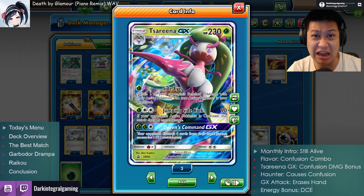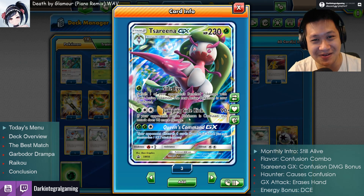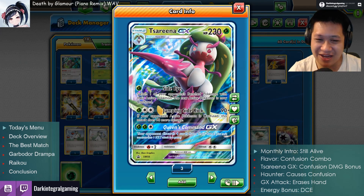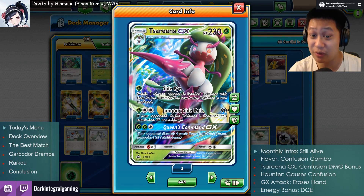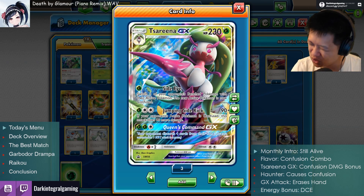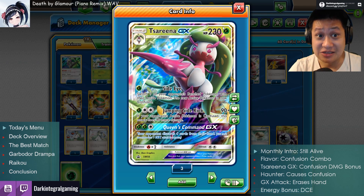For that energy cost, it is okay — we can work with that. But if they are confused, she does double damage. Take advantage of the situation — the Pokemon's confused. How does that work? 180 damage, and adding a Choice Band, 210. That is very high damage — still not enough to knock out Serena herself.